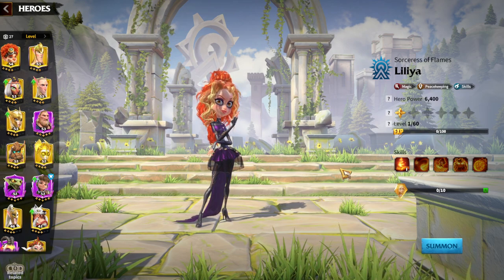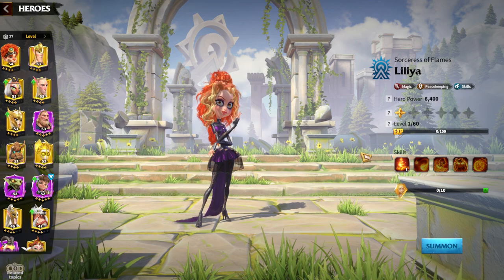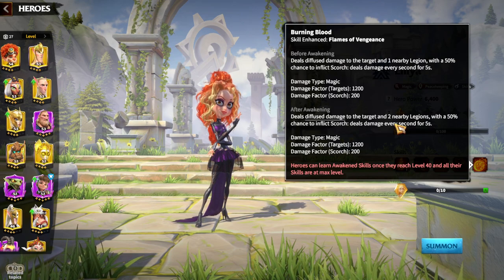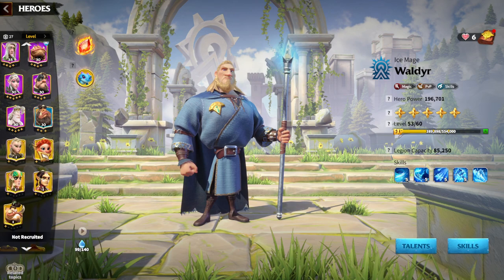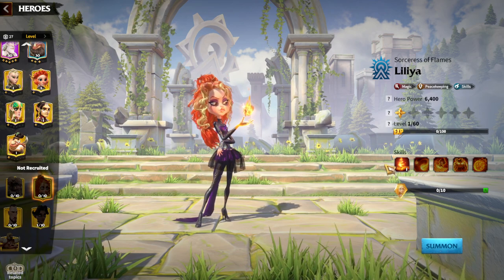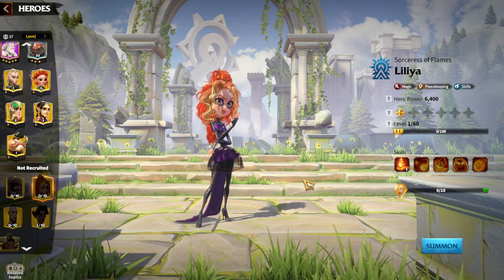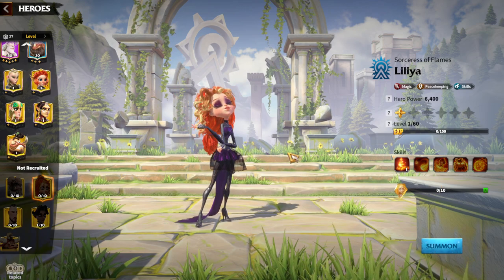Lilia is a pay-to-win legendary hero — you need to pay at least one dollar to unlock her, after which you can get her from the VIP shop. As a free-to-play player, I don't have Lilia, but her awakening skill applies scorch to multiple legions. Awakened Lilia deals a huge amount of damage, especially to tier 5 units, demolishing free-to-play players.